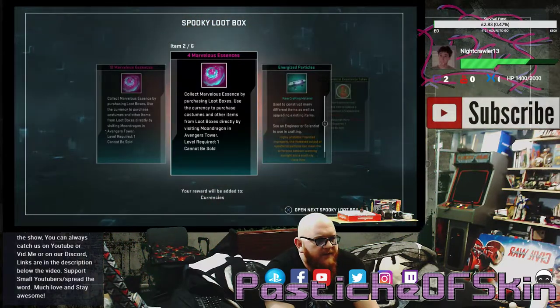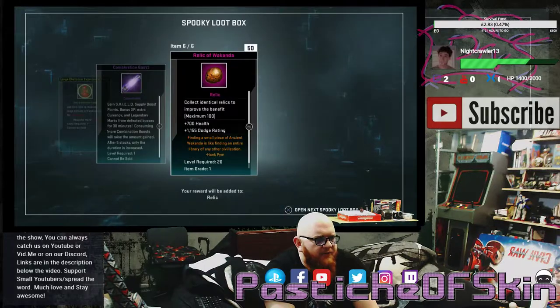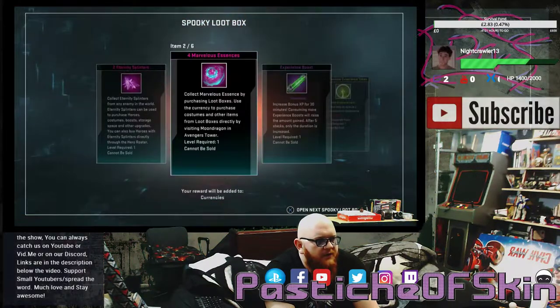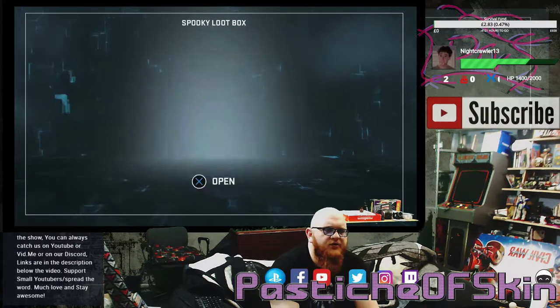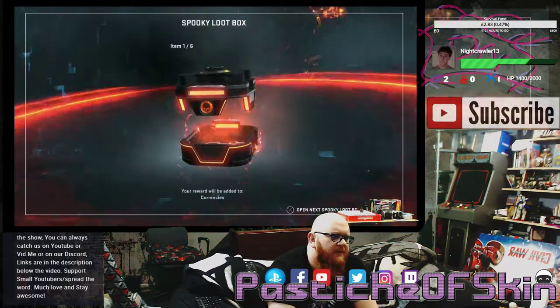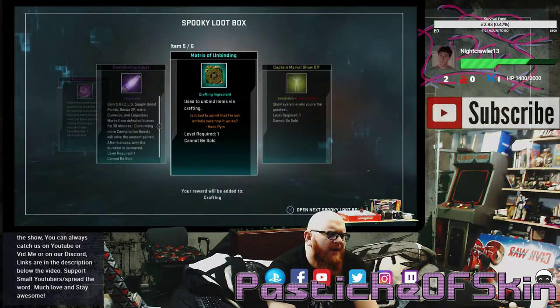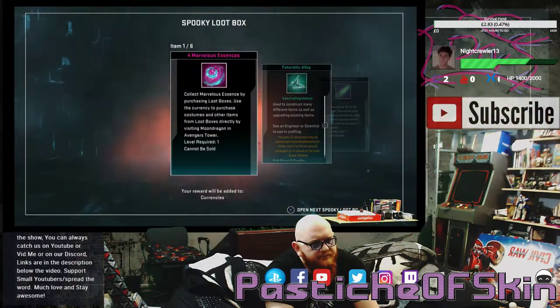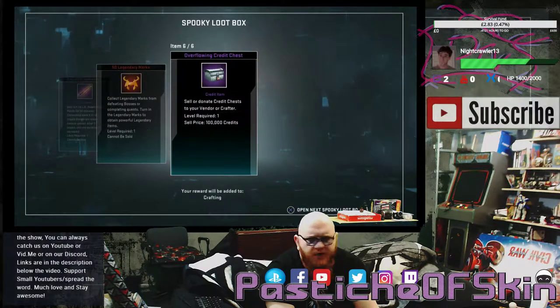Box fifteen: 10 Marvelous Essence, 4 Marvelous Essence, 2 Entropy Particles, Large Character Experience Token for Deadpool, a Combination Boost, and 50 Relics of Wakanda. Box sixteen: 2 Eternity Splinters, 4 Marvelous Essence, Experience Boosts, Large Character Experience Token for She-Hulk, 25 Eternity Splinters, and Captain Marvel Show Off. Box seventeen: 2 Eternity Splinters, 5 Legendary Marks, 4 Marvelous Essence, Combination, Matrix of Unbinding, Captain Marvel Show Off. Box eighteen: 4 Marvelous Essence, Futuristic Alloy, Experience Boosts, Shield Supply Boosts, 50 Legendary Marks, and an Overflowing Credit Chest.